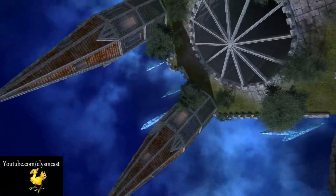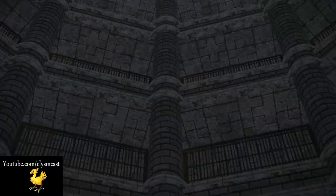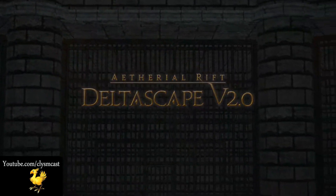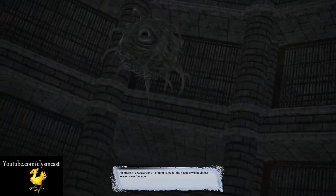Hello, Meoni here and welcome to a guide for the second boss of the Omega Deltascape on normal mode difficulty. This is Catastrophe, a blob of tentacles and happiness. This grey blob face will pose no threat to you and yours if you follow these broken down boss tips.